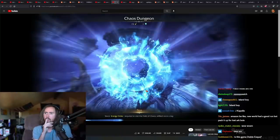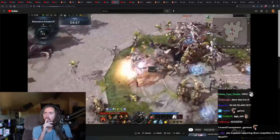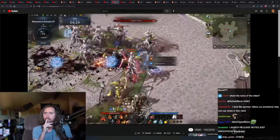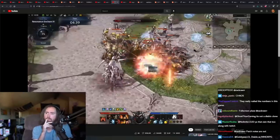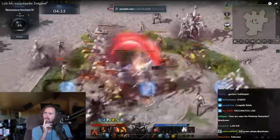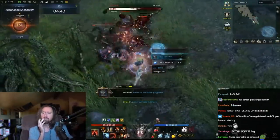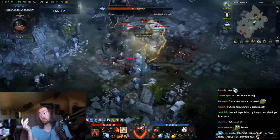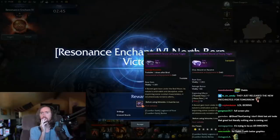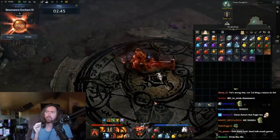Starting us off is Chaos Dungeons. This is the primary starting point in the gearing up process and what you'll likely want to do first once you unlock it. Chaos Dungeons take you through three separate stages where you have to fight back waves of enemies. These will take place in differing locations as you unlock the higher tiers with different types of enemies. You simply have to beat a five minute timer on each stage to progress. Chaos Dungeons drop that base level gear, and this is what you'll be starting out in that post-50 endgame gearing process.